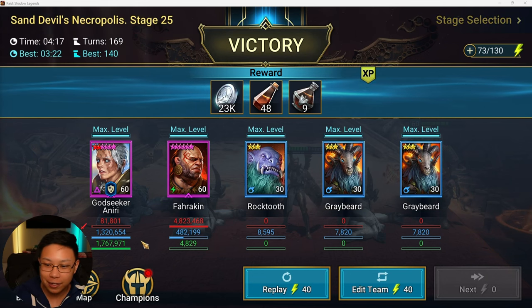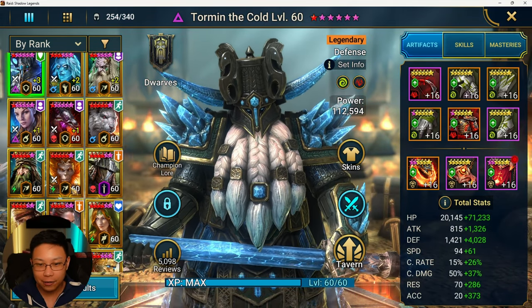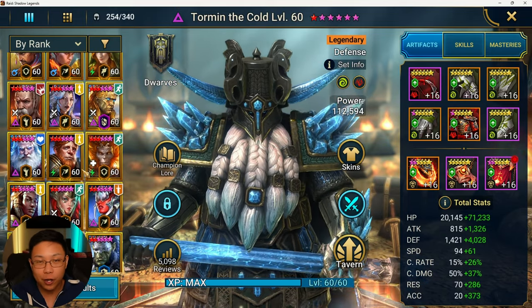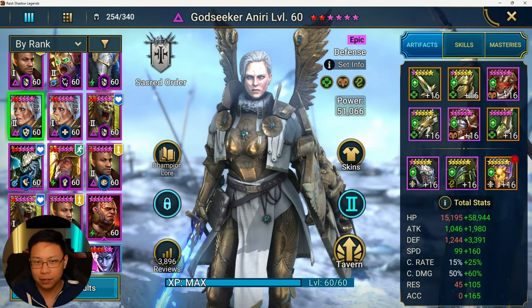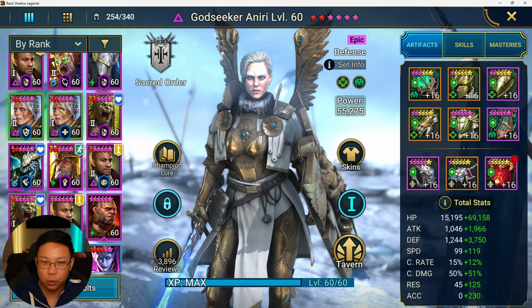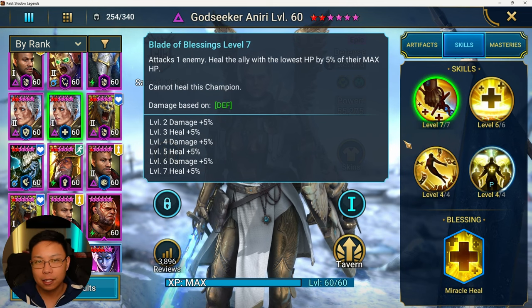We're going to focus on Godseeker Aniri in the context of if you were to pull Godseeker Aniri as a newer player — where could you use her? Where would you want to use her assuming you don't have a stacked up roster? I have two Aniris here. We can talk about both of them, different blessings and all that, but we're going to focus on Aniri number one. Let's go ahead and talk about her kit.